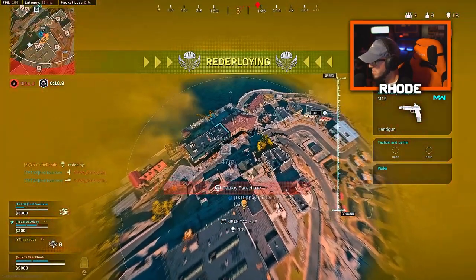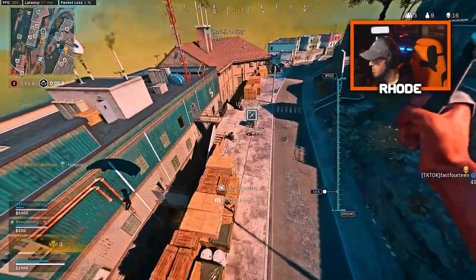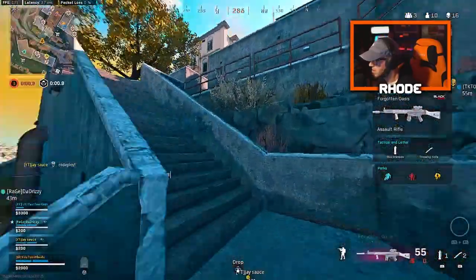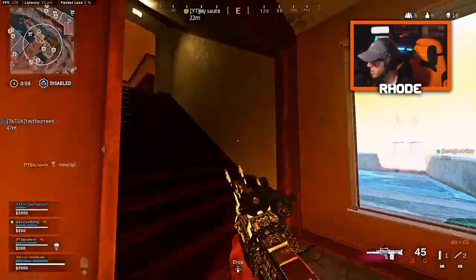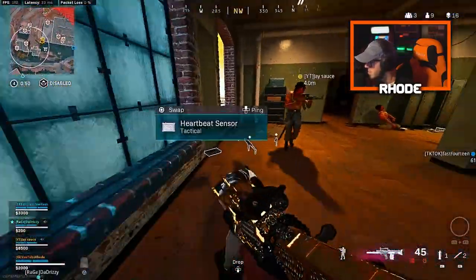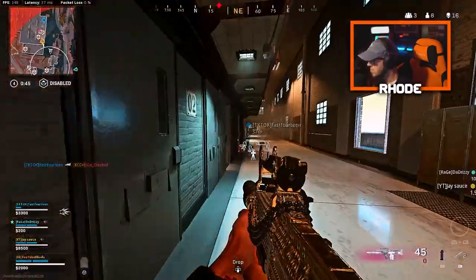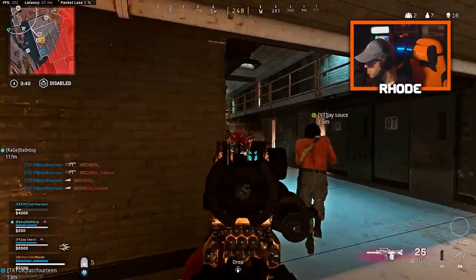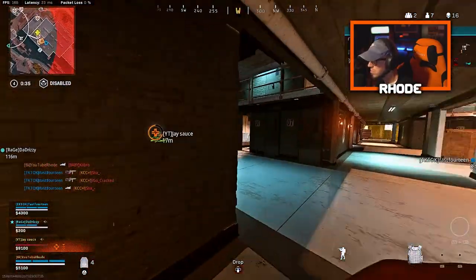Oh my god, I got it! Bro, that squad made me so mad, I'm so irritated now. I need ammo bro. I'm getting hit. Freaking shot on him — 14. Holy shit. There's another one over your room.